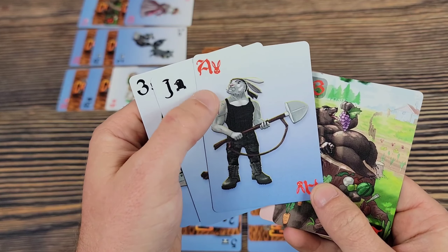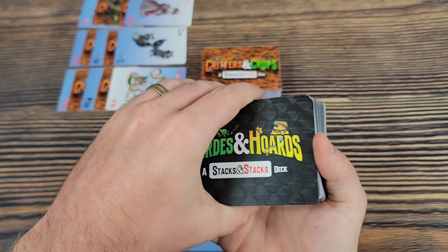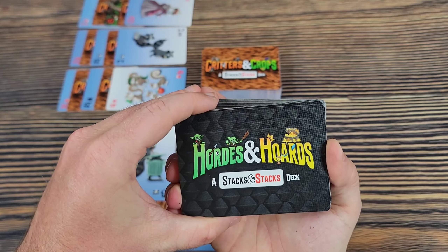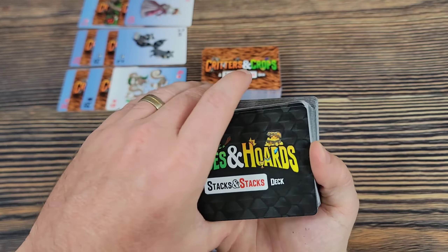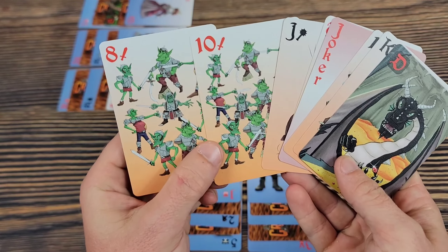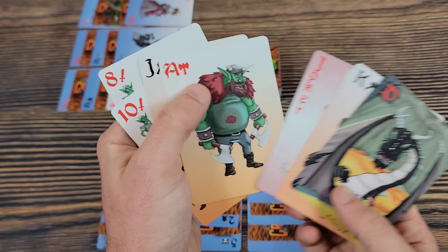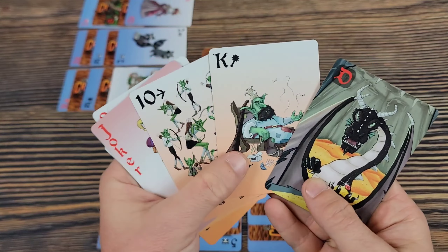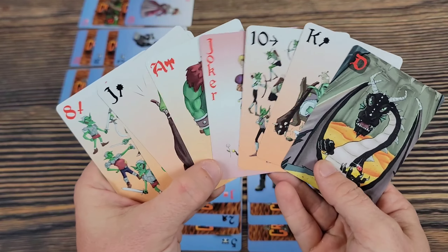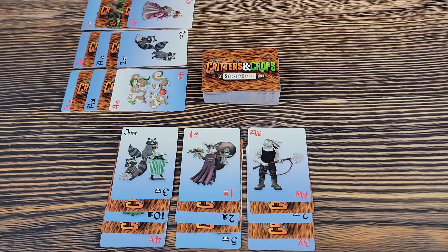The bear is the most special card in the Critters and Crops deck. There is also the Hordes and Hordes deck, which functions rules-wise mostly the same as Critters and Crops — there are some slight rules differences for the versus mode. The Hordes and Hordes deck features goblins, swords, and battle axes. You have jokers as well, and instead of bears, you have dragons. The artwork for that deck will be improved slightly since this is still a prototype.